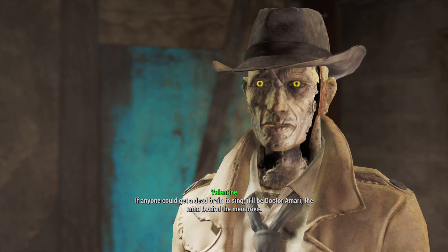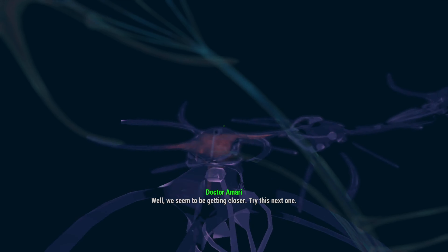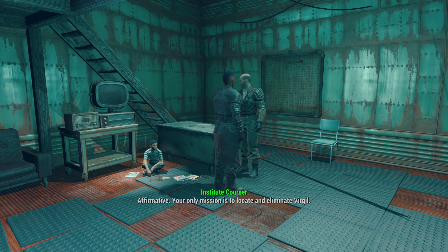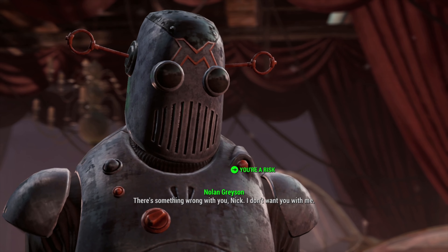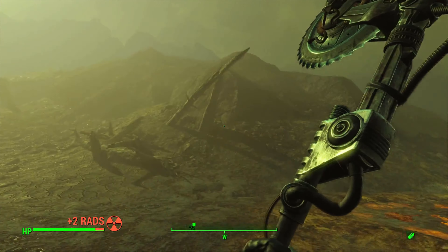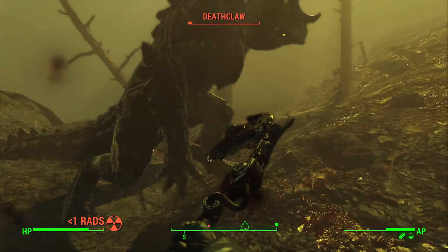Back at Diamond City, a superhero, a robot detective, and an annoying newspaper lady walk into a detective agency. The detective decides to examine Kellogg's brain part, so our character and Nick head to the Memory Den — where we level up and take plus one Endurance for a total of two, three with our armor. Dr. Amari hooks us up to the memories and we go through the memory sequence, getting a front row seat as Kellogg discusses a missing scientist named Brian Virgil — our next lead.